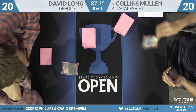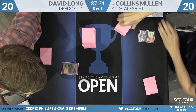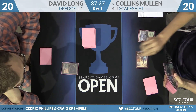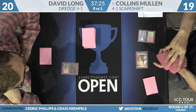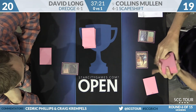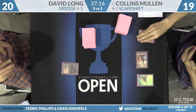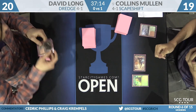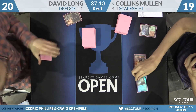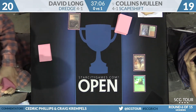David kept his five and started things off with Bloodstained Mire. Collins kept his six and will sacrifice the Wooded Foothills, going down to 19, searching up a Mountain. Relic of Progenitus — my guess? Yep. Collins sacrifices the Bloodstained Mire and plays the Relic. It is a shiny foil one.